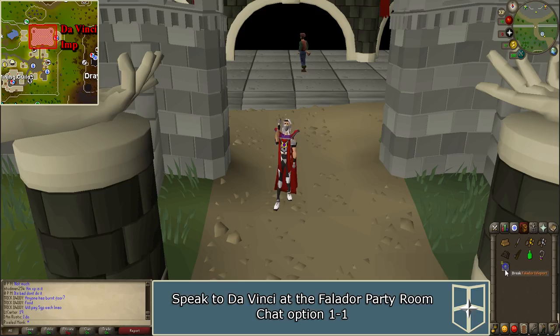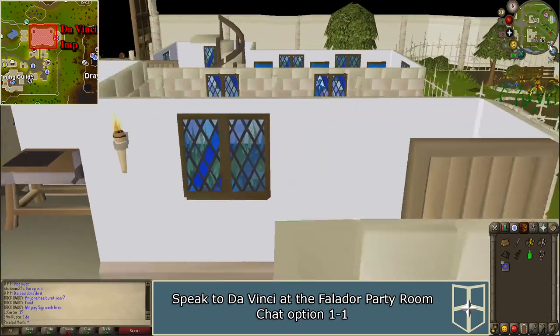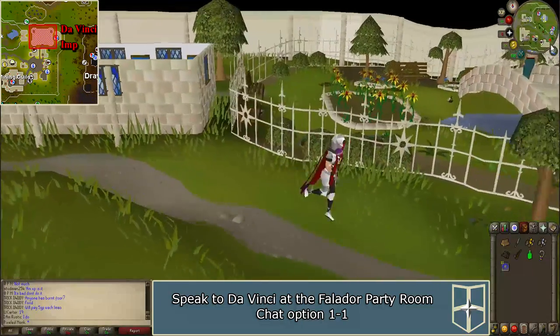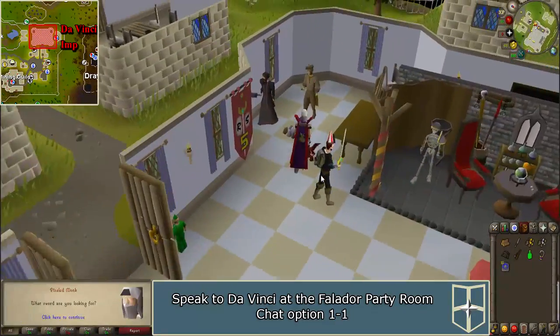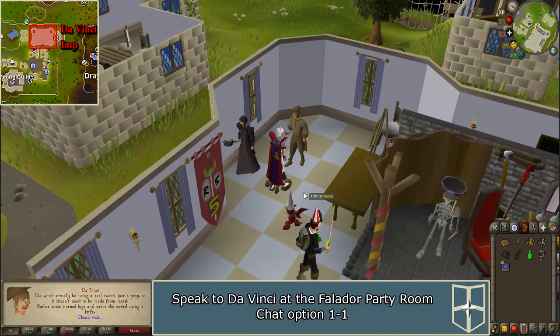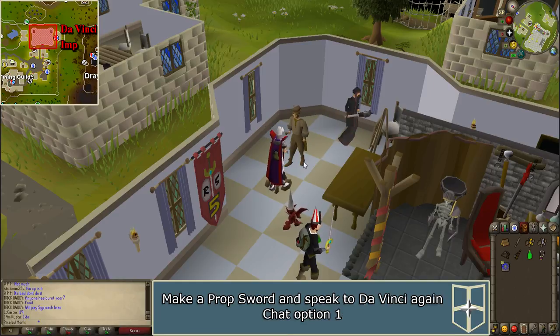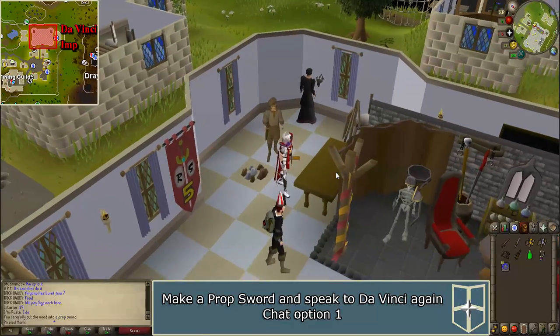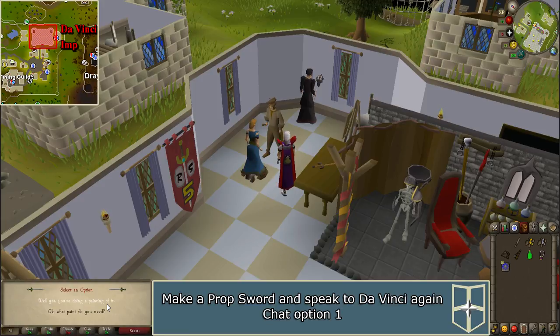To start the 5th birthday event, you'll need to speak to Da Vinci in the Falador party room, which is located in the northeastern part of town. Continue listening to a story and ask, what sword are you looking for? Use your knife on the logs and make a prop sword. Talk to Da Vinci again and ask, okay, what paint do you need?